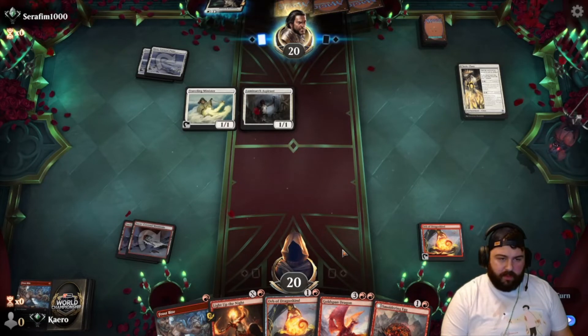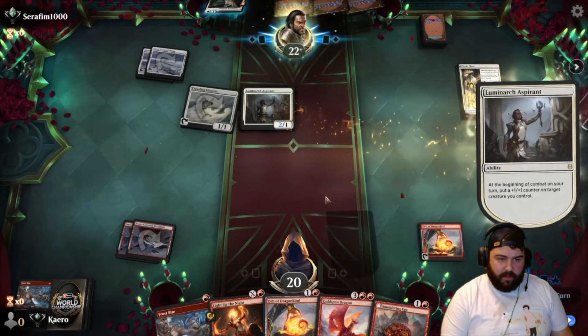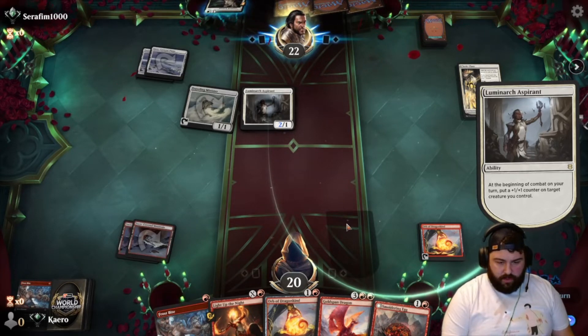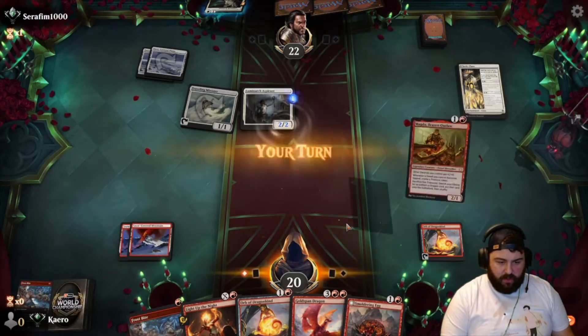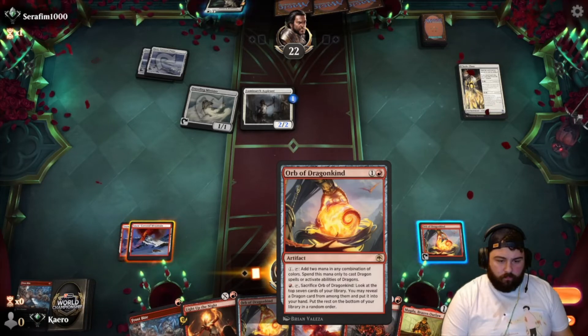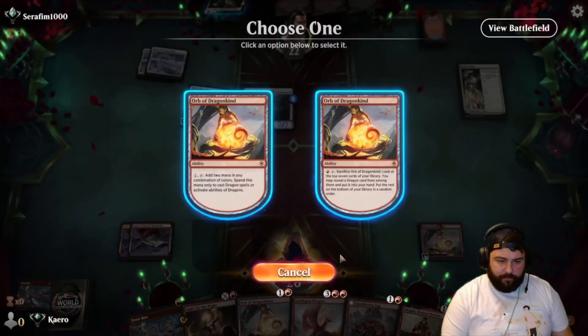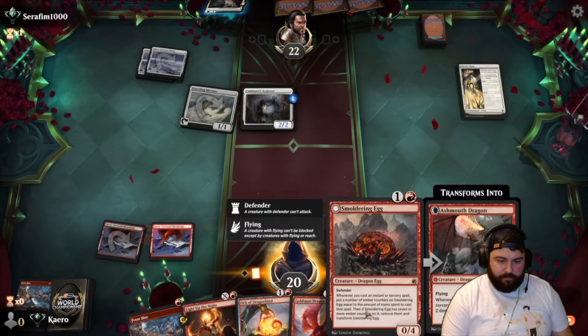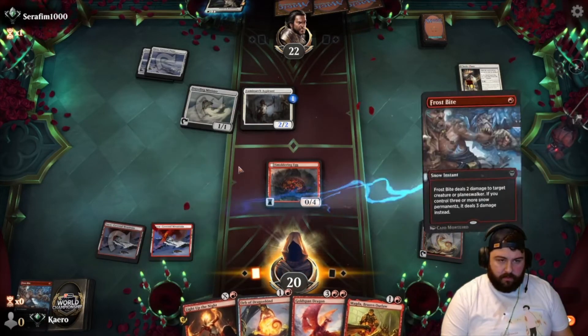We need to draw a land. The Minister will probably just tap to gain life — counter on aspirant itself. So our play is pretty obvious next turn if we draw a land. Okay, here's what we're gonna do: red red, drop the Egg, Frostbite.